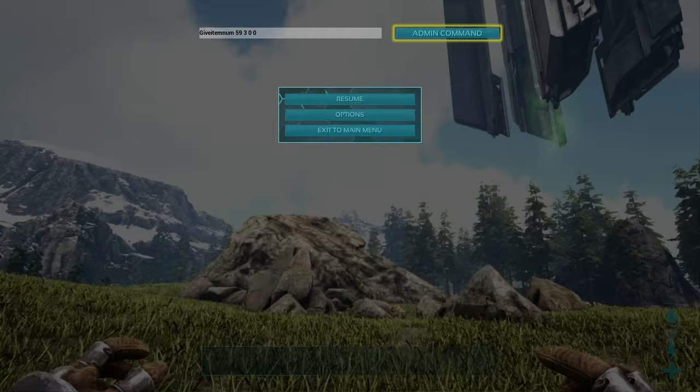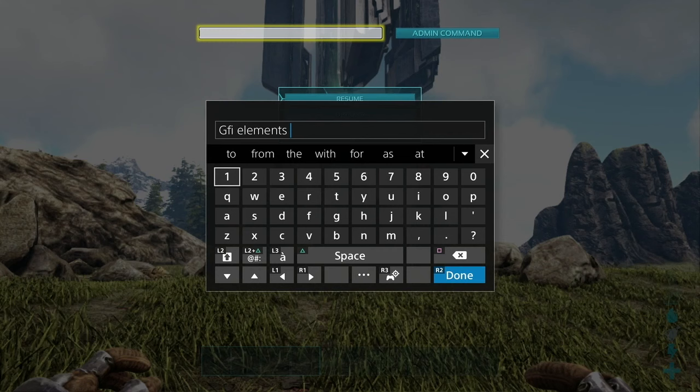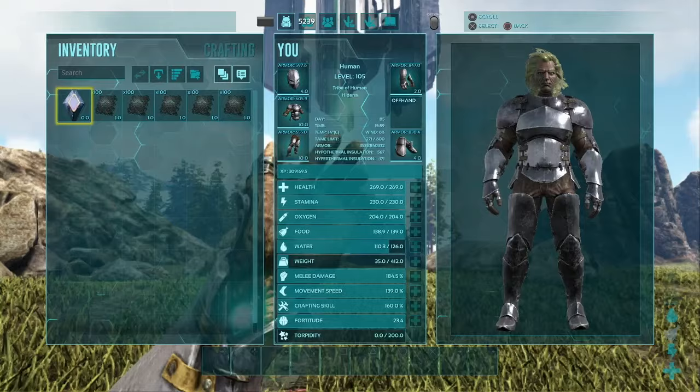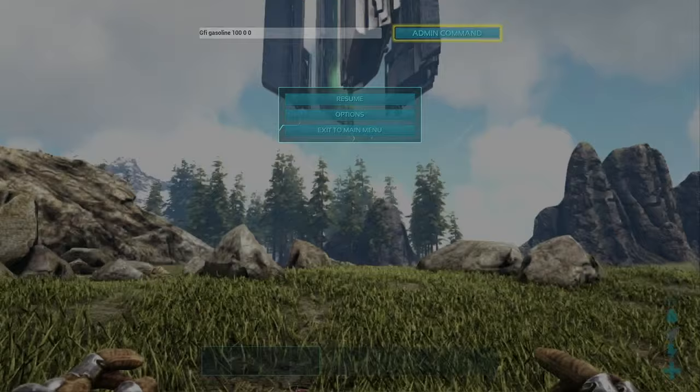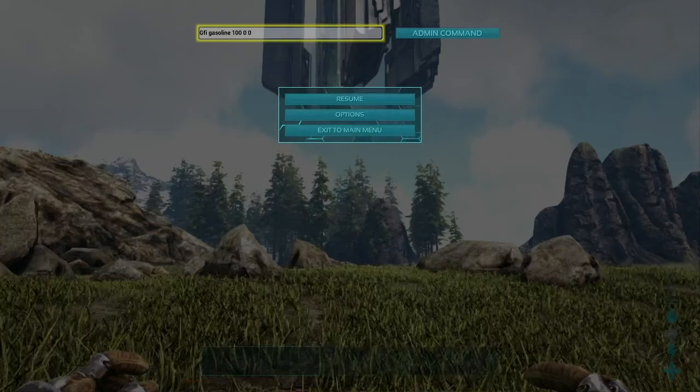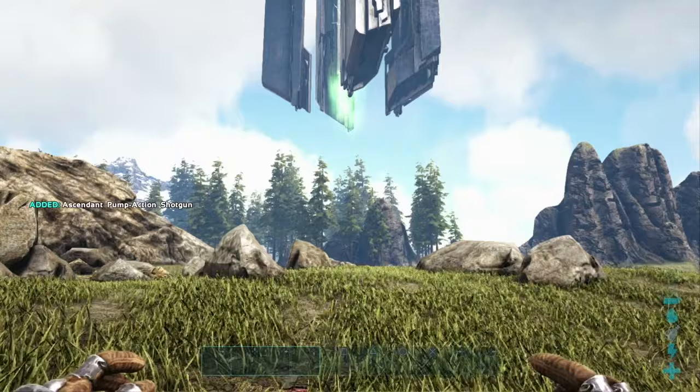To spawn in items without a number ID, enter the command GFI and then the name of the item you'd like to spawn in. For example, Element or Gasoline is very easy to spawn this way. You'll type the name in, then add the quantity followed by zero and then another zero — especially if it's a resource. If spawning a weapon like the pump shotgun, type the name (e.g., 'machineshot'), then the quantity, quality, and finally a zero for the item.